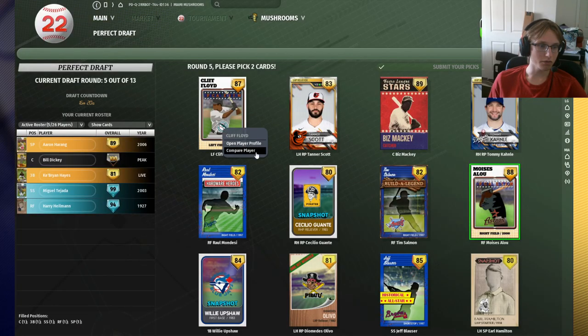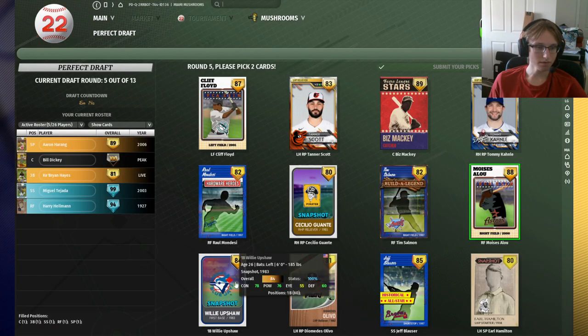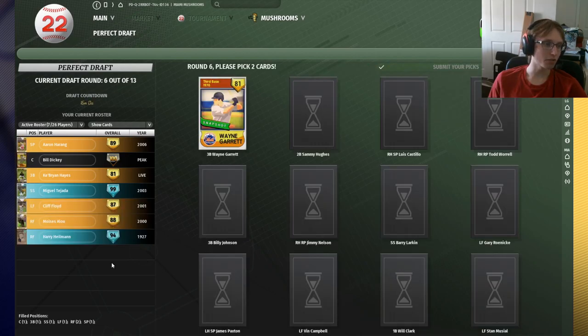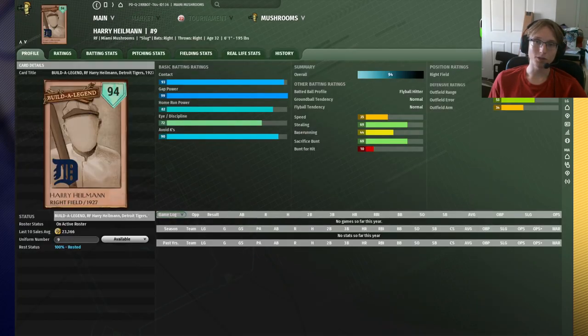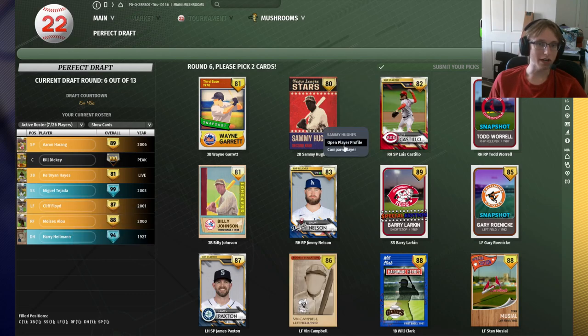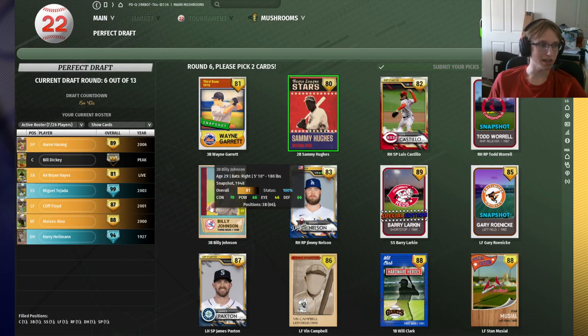Moises Alou and Harry Heilman are both right fielders. Alou is a better fielder, so Heilman will go to DH and Alou will stay in right field. Floyd will be our left fielder. Sammy Hughes is here — he's a great second baseman who fields really well and can get on base, so we're almost certainly selecting him. It's a shame we took Hayes almost, because Billy Johnson is a great fielding third baseman as well who can hit quite well. Jimmy Nelson is actually a starting pitcher but I'm not liking him too much. It's almost a shame we filled our outfield because I do like Vin Campbell quite a bit.